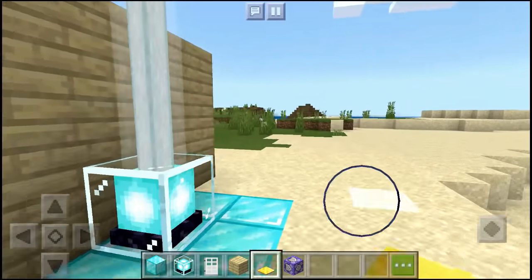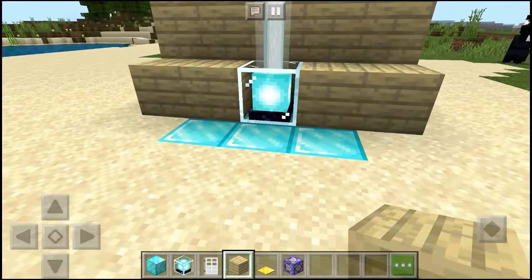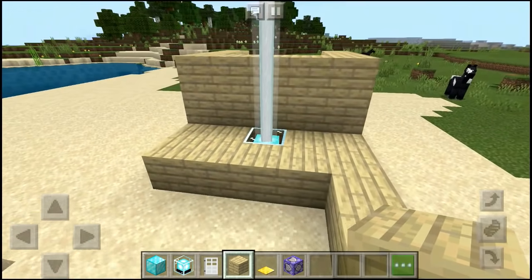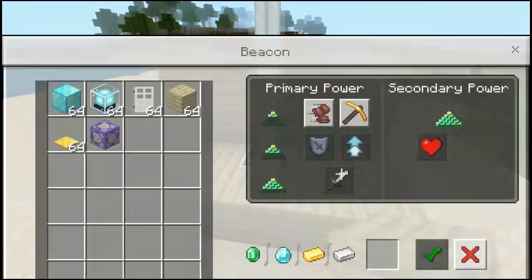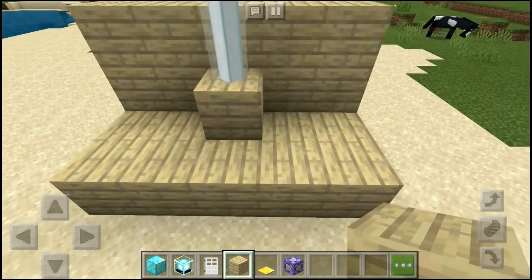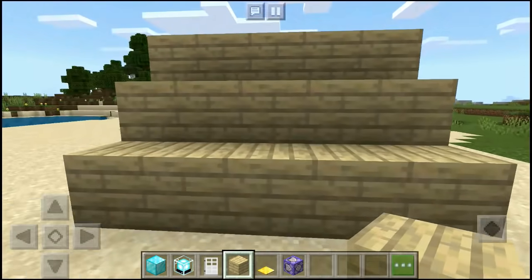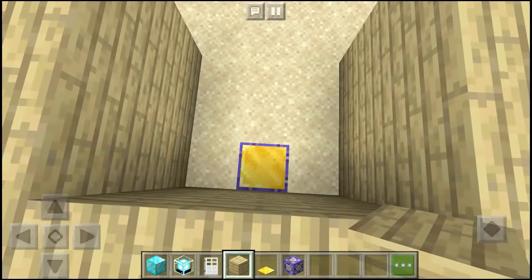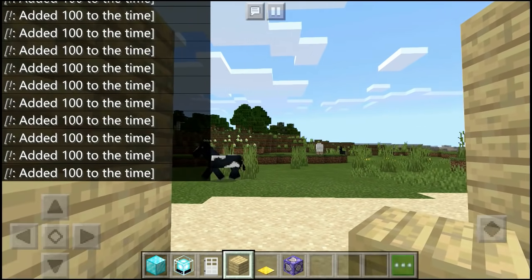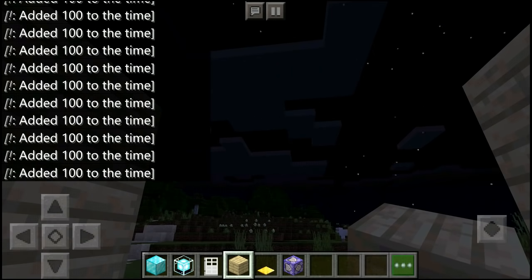If you make it underground then you don't have to build a visible structure above ground. I can show you — it's closed. You don't have to know what's going on outside. It's just a pressure plate, and see — our time machine is working. It's night, so it's very good.